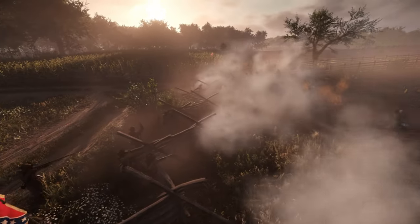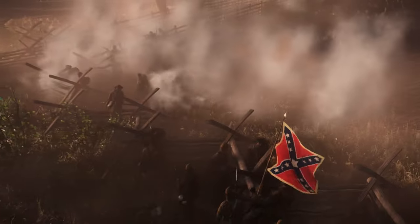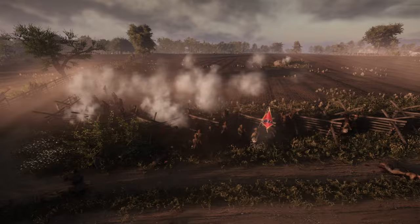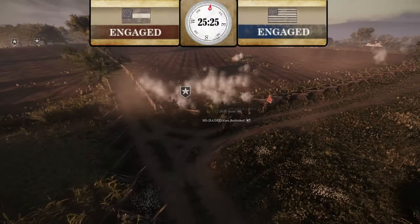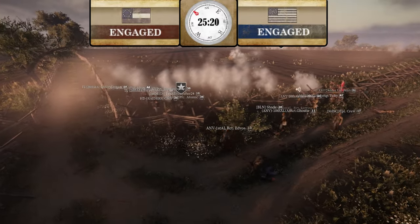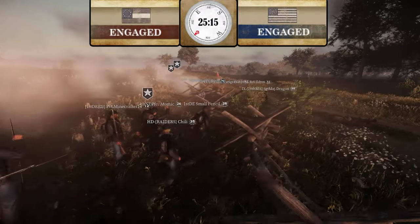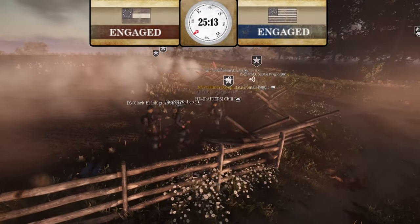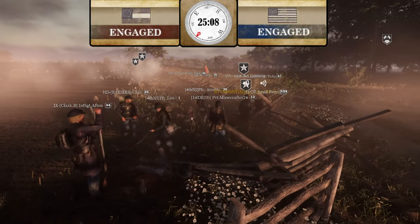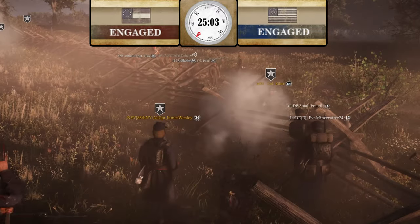I don't think Union has enough numbers to win this. Union doesn't have any flags here either, so if CSA just keeps putting guys here — of course they've got to avoid dying out of line — ANV is going to be able to overcome this in the end. These Union guys are just kind of blobbing up, not up against the fence, some of them charging over, turning into out-of-line deaths.